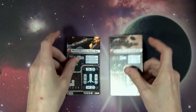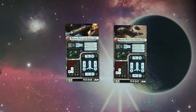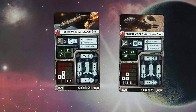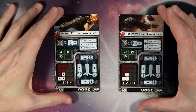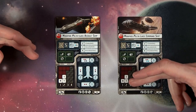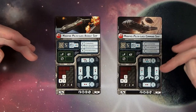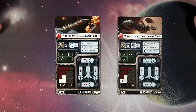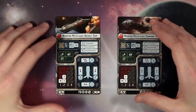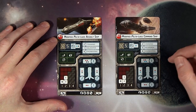These ships are definitely on par with the Imperial cruiser points-wise and stats-wise. Maneuverability: double clicks at one, single clicks at two. You've got your defensive tokens — evade, brace, and redirect. Pretty standard stuff, one of each, no contain of course. Front shields are three, side shields are two, rear are one.